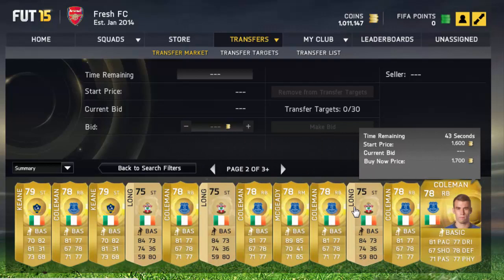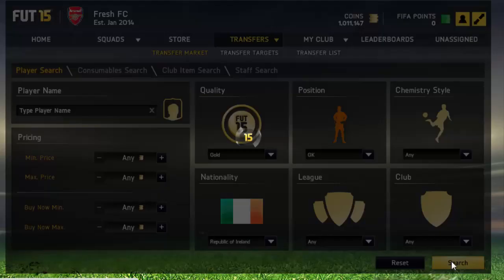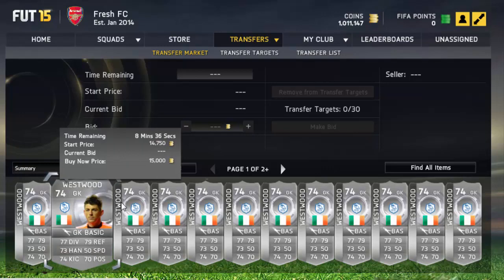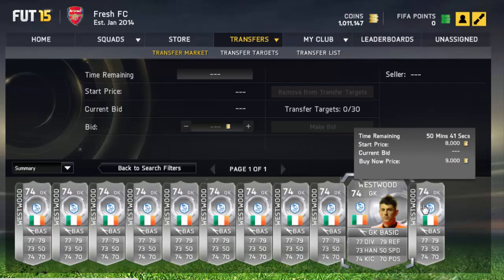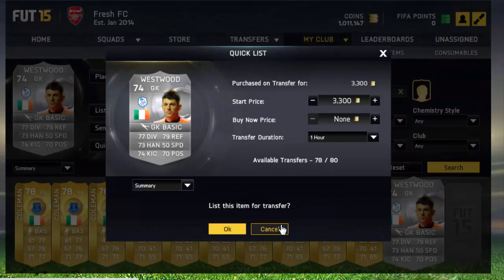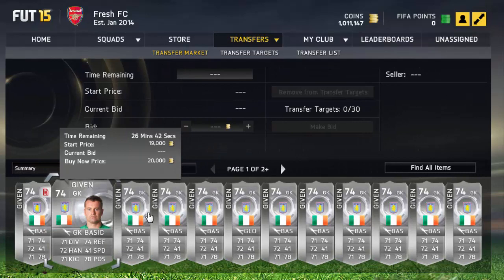The St. Patrick's Day Cup is around the corner, so try to get your hands on loads of Colemans and Shane Longs — ideally as informs. The best thing is to invest in people you know will go up, like goalkeepers, since every squad needs one. I invested early in Shay Given and Kieran Westwood. Checking Westwood now — oh wow, 10,000 coins! I wouldn't recommend investing now — wait for Team of the Year, watch his price drop, then buy. I'd been picking him up for 3,600.